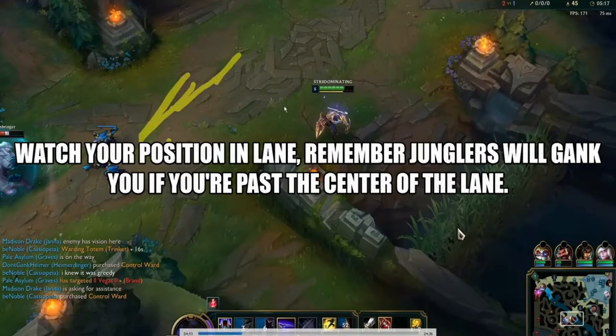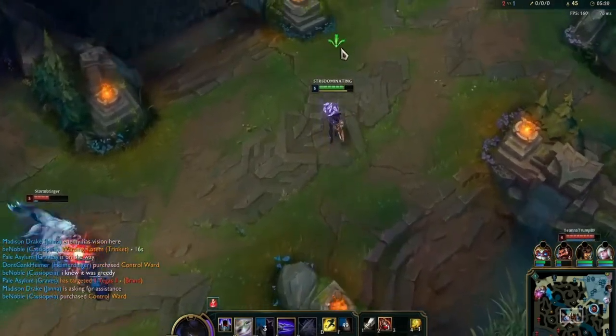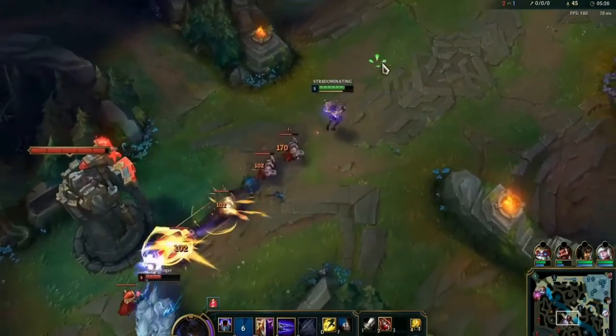Since I'm far pushed up in lane, this is a threat zone where junglers will gank you. I realize I haven't seen Olaf on the map in a while and I'm pushed up, so he's probably around. I go ahead and place a ward — and what do you know, Olaf shows up. Good hunch. Something you always want to do: remember where junglers were on the map and place wards.